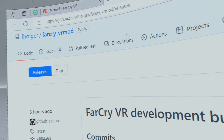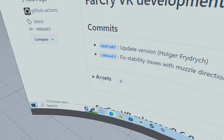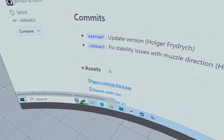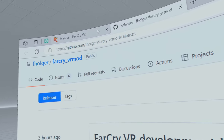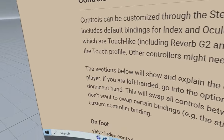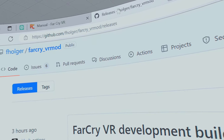I'll leave the link in the description. Go to that page, scroll down to Assets, click on Assets, and download the file you need. I'll also leave a link for the controller manual — it describes how the controllers work, though I found it out mostly by trial and error.